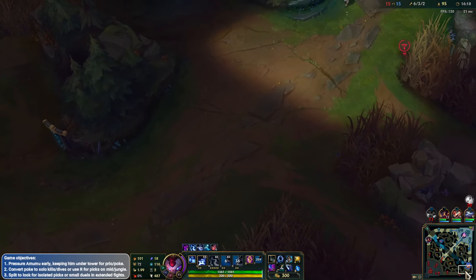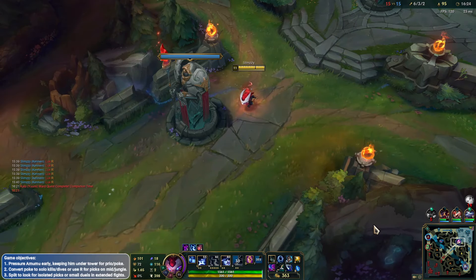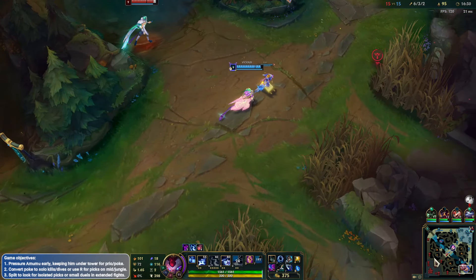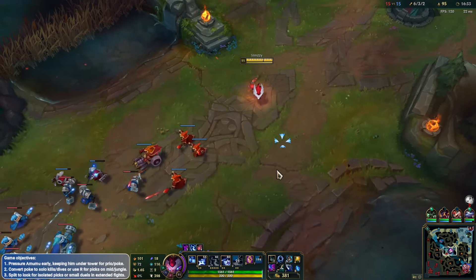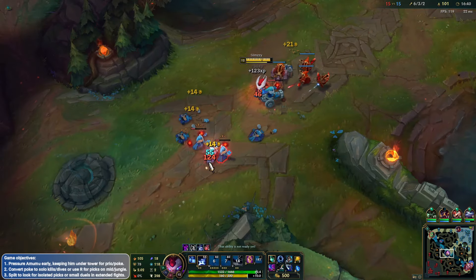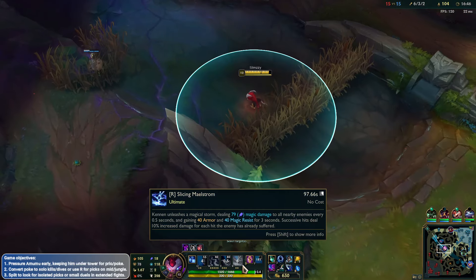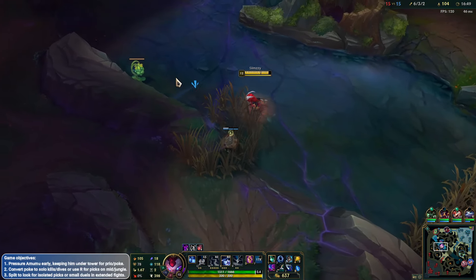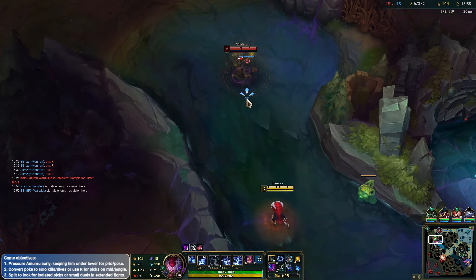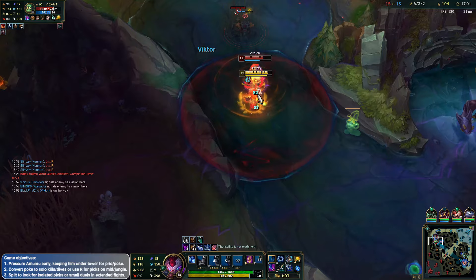I want to go bot here but I don't have my ult. We'll quickly clear this out, maybe go top side — I've got my ult now. Or coming up for bot side maybe. I don't want to overextend the mid lane, which is why I didn't really go ahead and ult this guy. Lux is so annoying. Get his flash out of him as well, which is huge.